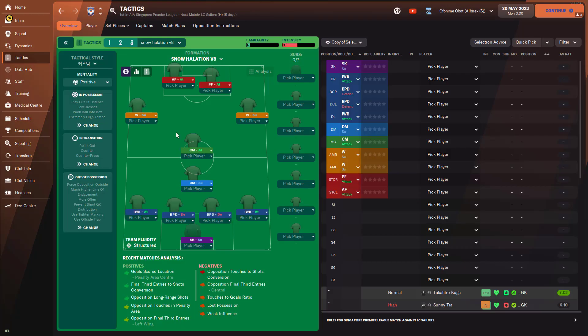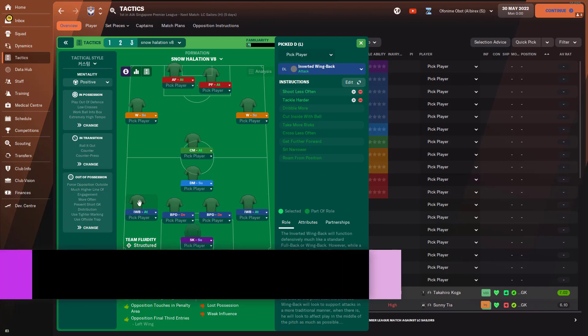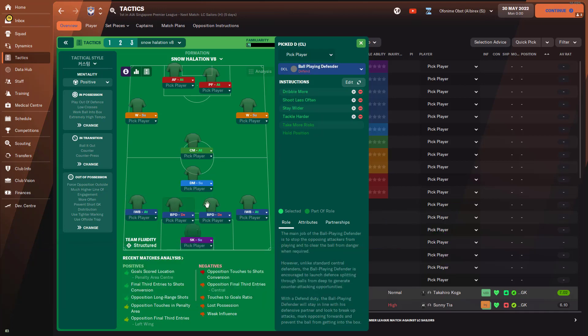Now let's look at the tactic in detail. I'll go slowly so you can follow along and recreate it. The sweeper keeper is on support duty. The inverted wing back on the right has shoot less often and tackle harder. The inverted winger on the left has the same — shoot less often and tackle harder. Both ball playing defenders have: dribble more, shoot less often, stay wider, and tackle harder.